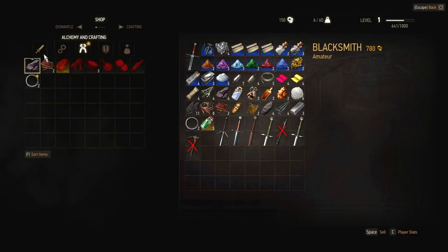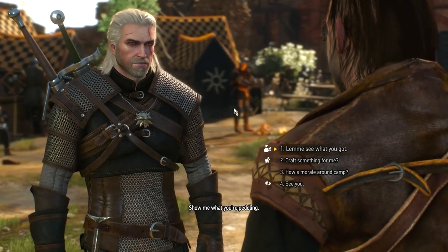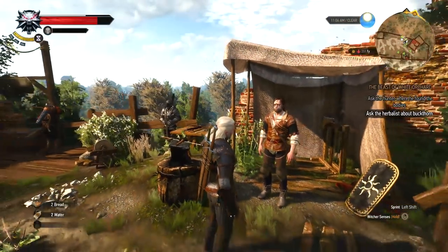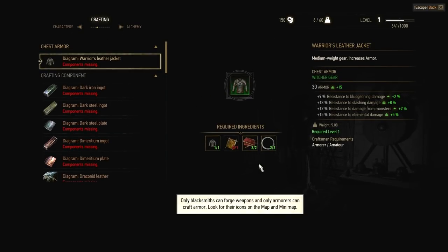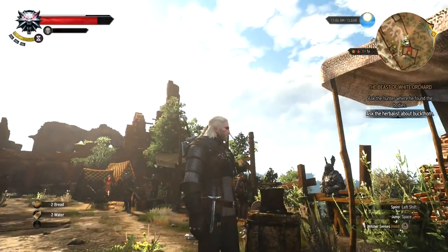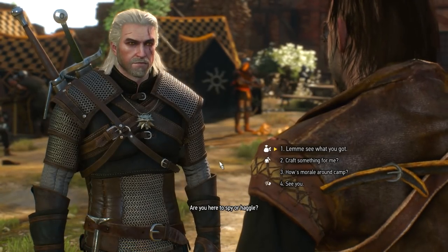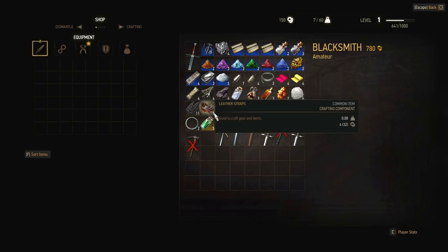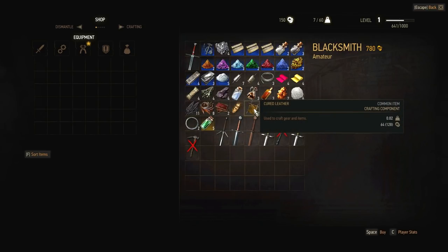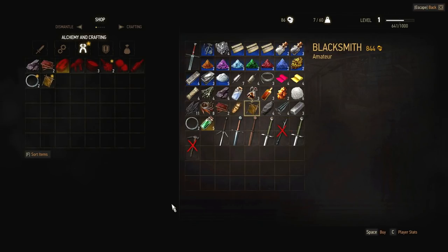Forgot what I needed to buy from this guy. Let me just double check what I have. What am I missing? He has cured leather too — that's what I need. Sorry buddy, gonna bother you one more time. Show me what you're peddling. Cured leather — pretty sure he's got it. There it is, I just need the one. I have enough — perfect, now I can craft that.